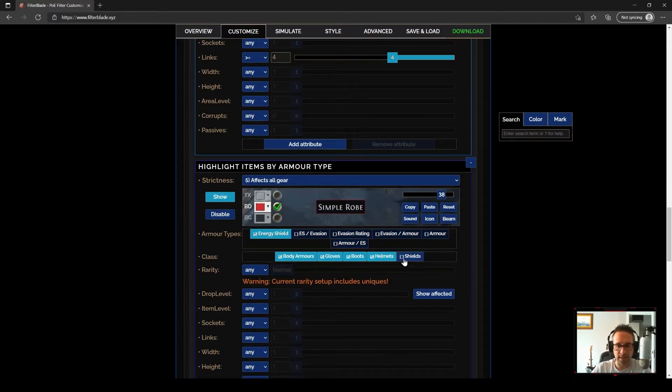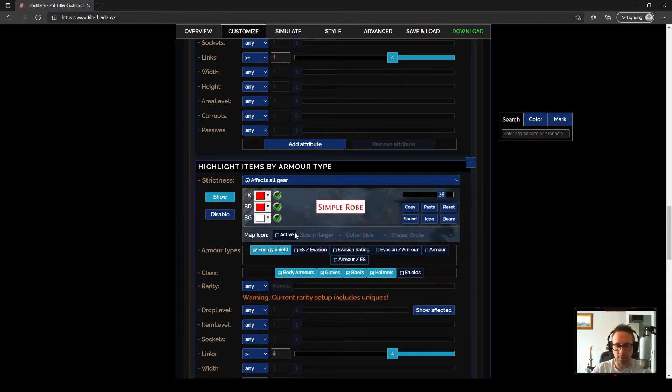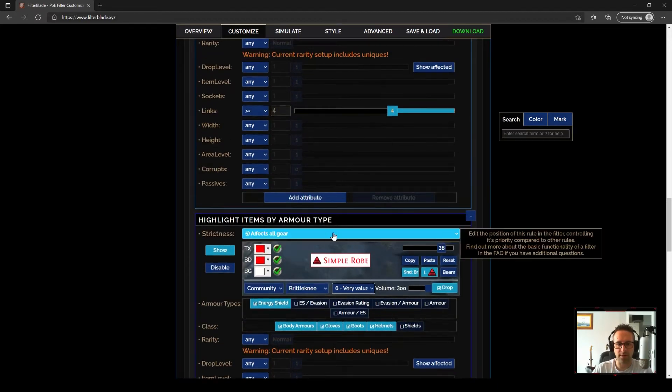We're doing exactly the same but just for energy shield bases, and again doing four or more links. I want this one to stand out differently, so we'll add some colors, add another icon, and change the color to red. Then we'll add a sound. Because this is the item we're really looking for to make our build work early on, I'm going to add a community sound. So now I'm 100% not going to miss when that drops. There we go — our energy shield four-link items are all set up and ready to go on the filter.